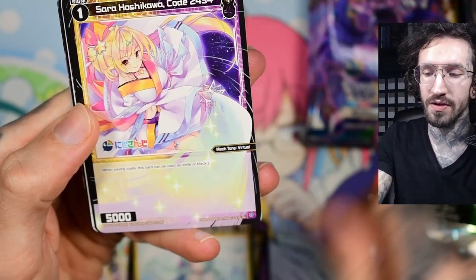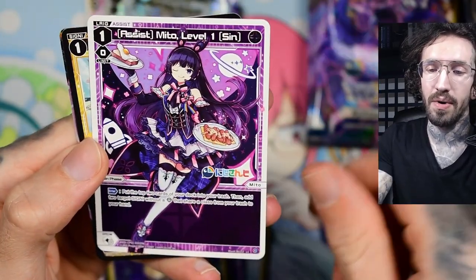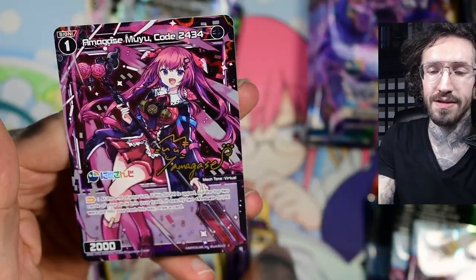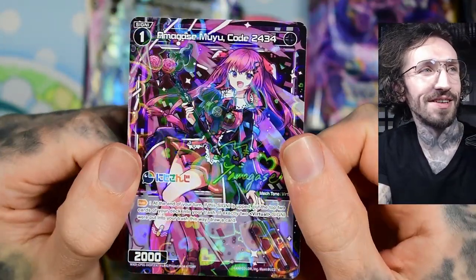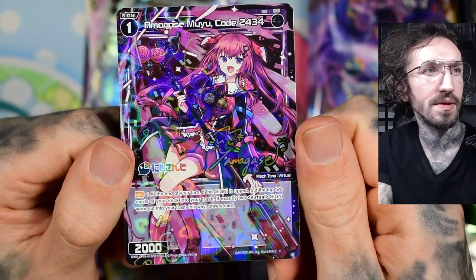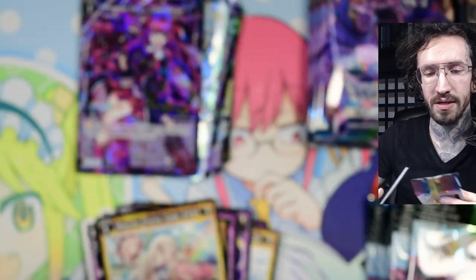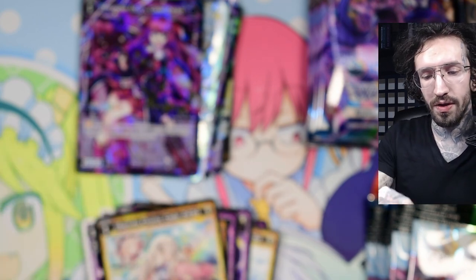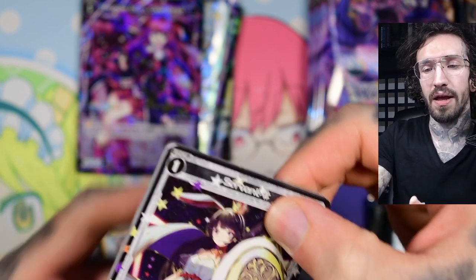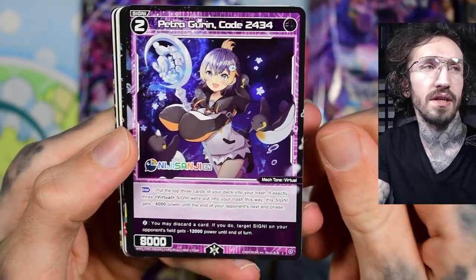From a design point Toko is my favorite — she looks very cool. Now we've got Miu, and yeah, probably most or all of the signis are virtual signis, so they have one theme.